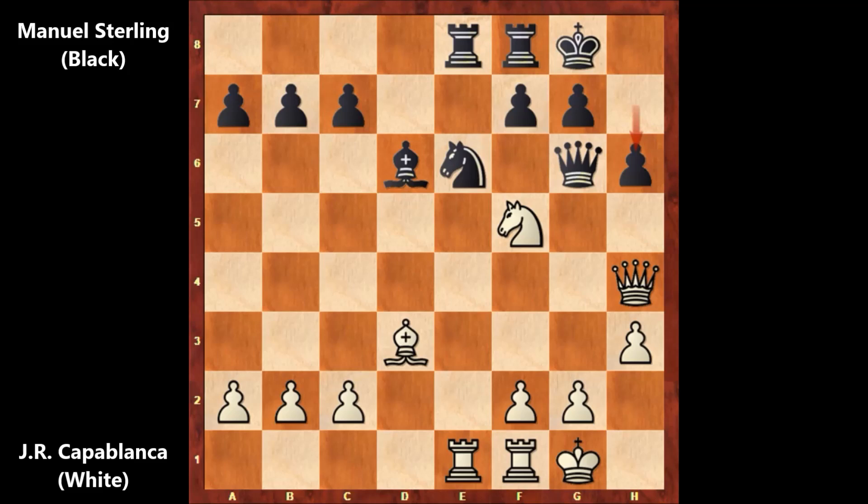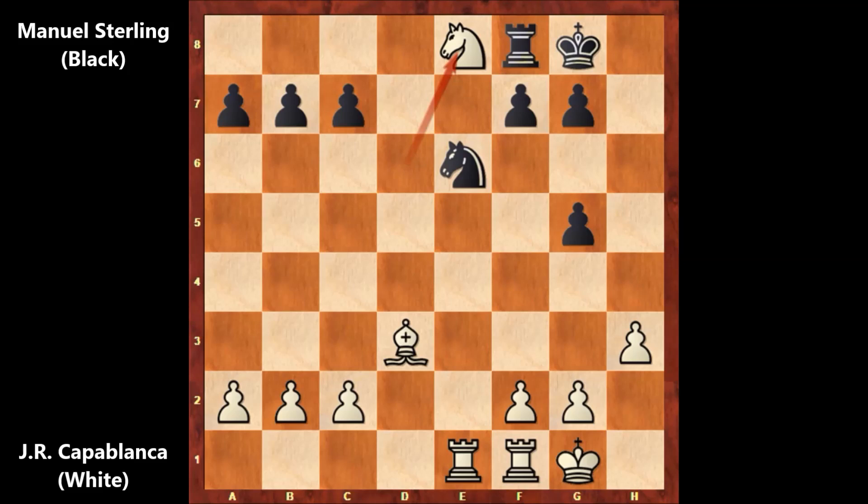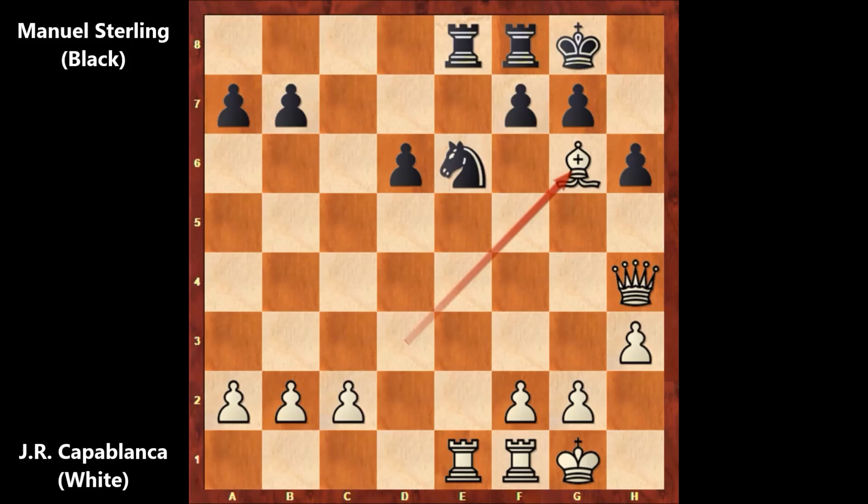But Capablanca didn't check the king — he captured the bishop. Knight takes on D6, and we have C takes on D6. If defending the queen, then exchanging everything, and then knight takes on E8, rook takes on E8, and white has the rook — white is a rook up, and this material loss is brutal for black. Let's take it back. After knight takes on D6, we have C takes on D6, and then bishop takes on D6, F takes on G6. Not resigning — black is being stubborn, pinning the knight. Rook to F6 and rook takes on E6.